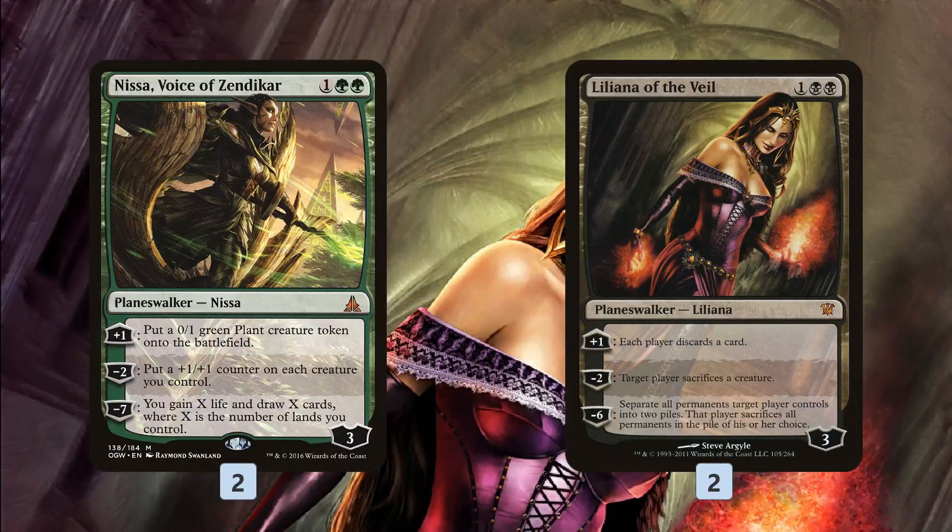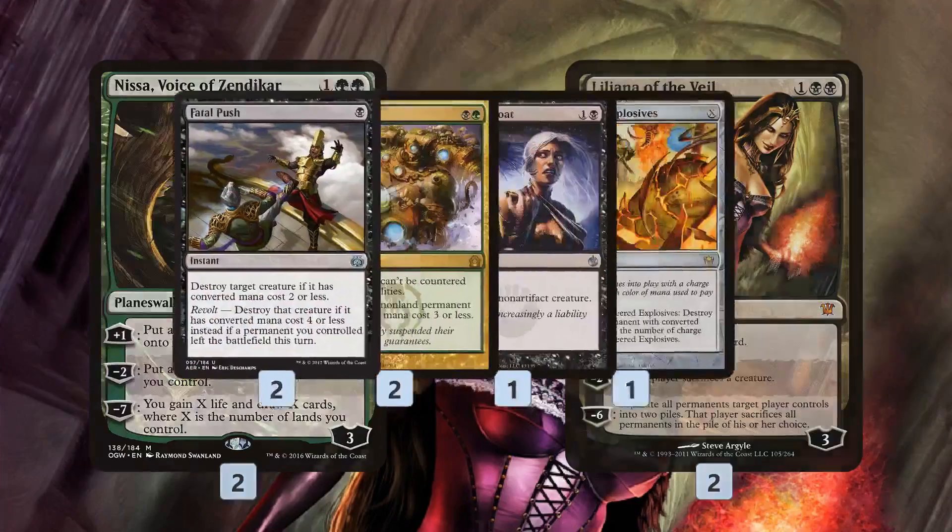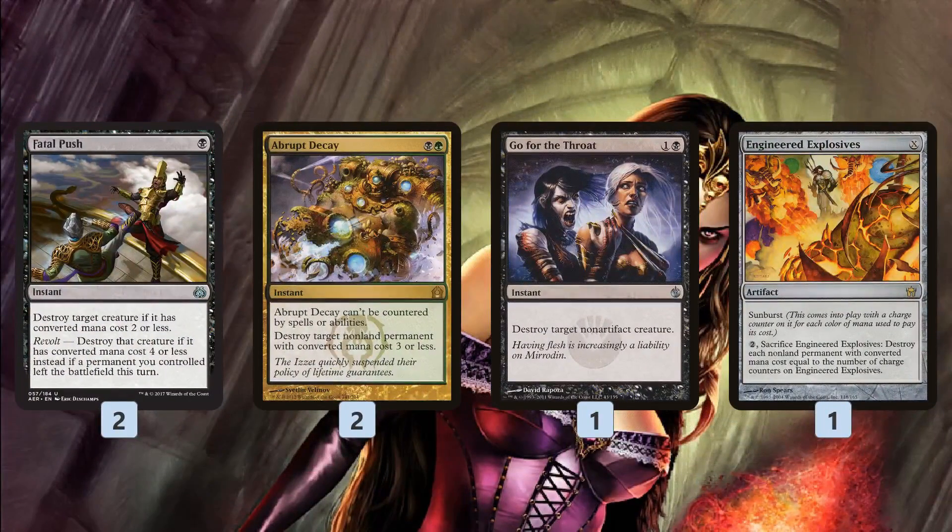We also have a couple of Planeswalkers. Nissa, Voice of Zendikar is really crazy because the counters get doubled up with Hardened Scales — when we use her minus ability, we're putting two +1/+1 counters on all of our stuff if Hardened Scales is out. Liliana is just kind of for value, killing our opponents' creatures with a sacrifice ability to get things back with Glissa. Then we have a bunch of removal: Fatal Push, Abrupt Decay, Grasp of Darkness, and one Engineered Explosives as a kind of pseudo-Wrath.